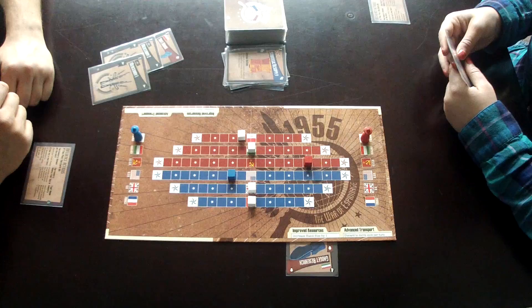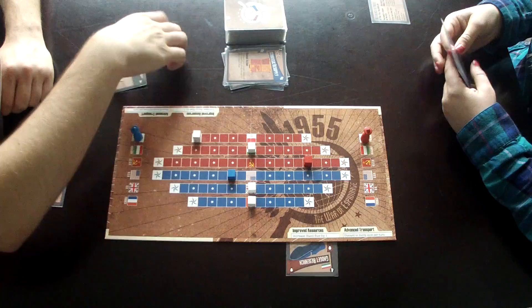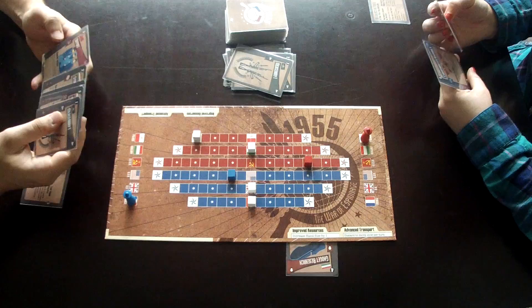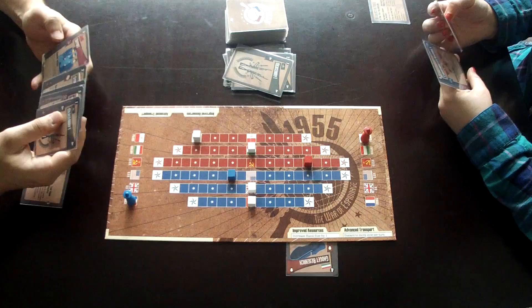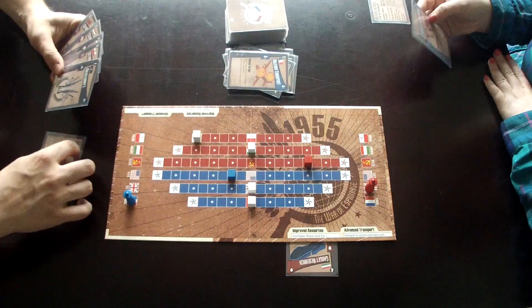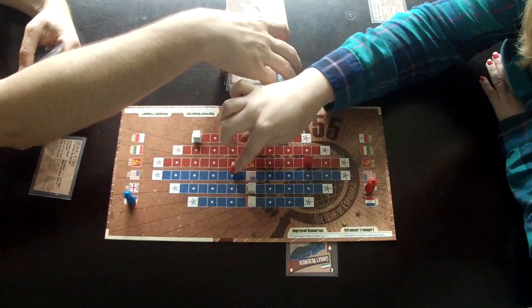There is a blocking system in this game, which I think is probably the most interesting thing this game brings to the card-driven genre. There is an element of defense here — it's not just about one player playing a bunch of cards and moving blocks. For example, if your opponent is trying to move the cube in Poland and your spy is in Poland, you can play cards to prevent that. When you defend, you can only do so in a country your spy is in or your home country, and you play cards from your hand that equal or exceed your opponent's influence to block their cube movement.